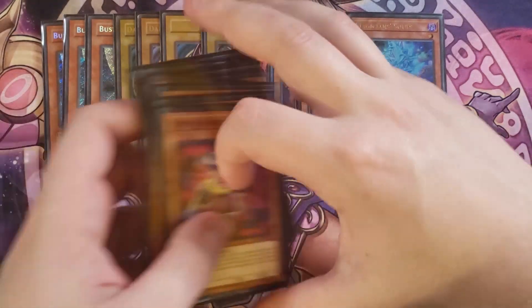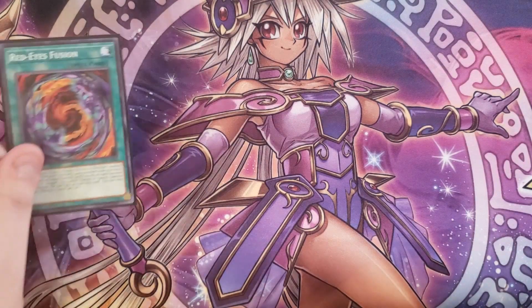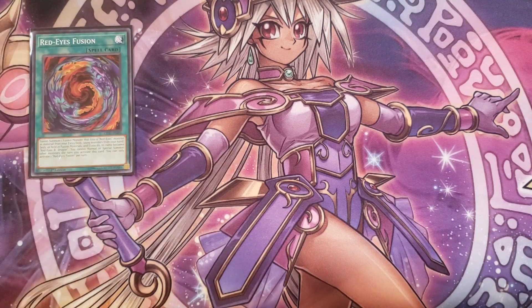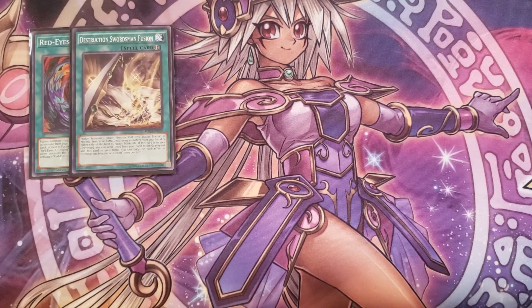For the spells, we're playing a single copy of Red-Eyes Fusion to go into Dragoons, which is very important to access Red-Eyes Dark Dragoon quickly before going into Dark Paladin. We also play a single copy of Destruction Swordsman Fusion, which lets you fusion summon any monster that lists Buster Blader as a fusion material using cards from your hand or either side of the field. If this card is in the graveyard, you can send one card from your hand to the grave to add it back — it's kind of like Super Polymerization with a Buster Blader lock.